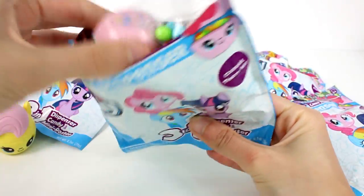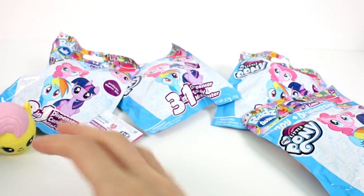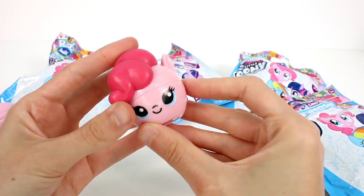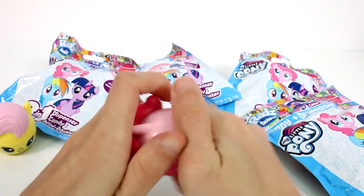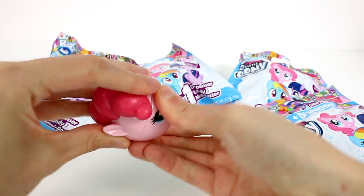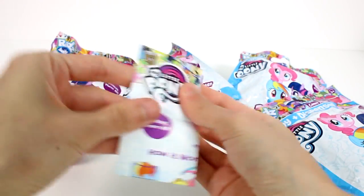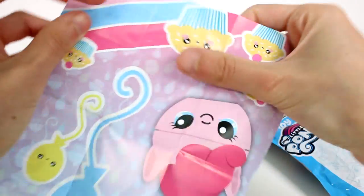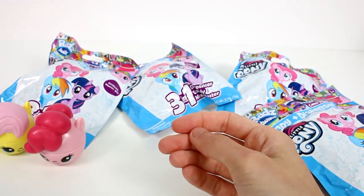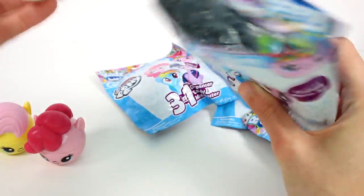Oh, I got Pinkie Pie! We got the same color candy, as I would assume. We have Pinkie Pie with her sculpted hair here and just painted on the back. Her cutie mark is on the bottom. I hope we get some duplicates so we can do some mixing and matching. Let's check out her little poster — it has cupcakes on it, so pretty!